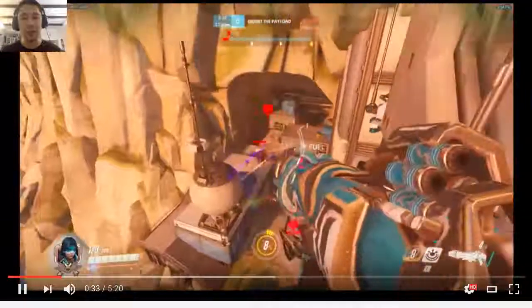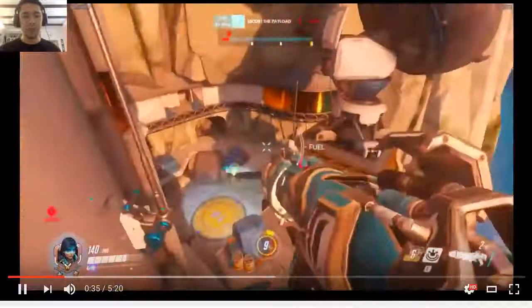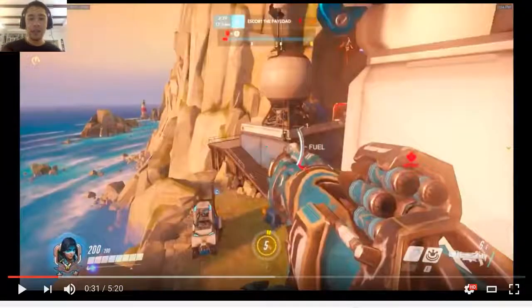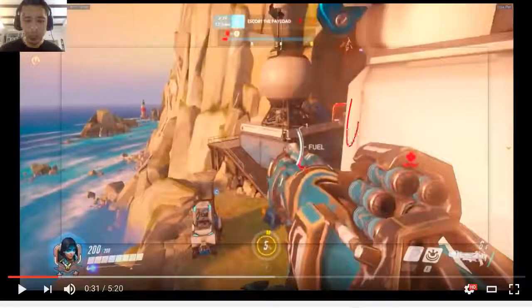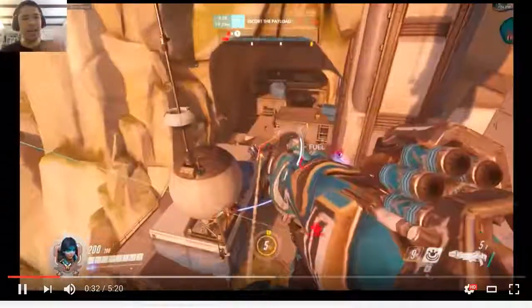Yeah, so this is what I want. It looked like he was kind of shooting at the top of the Reinhardt shield - I wanted him to be shooting just a little bit more behind. And again, I want him to be using this cover here, this wall. He should be playing with this wall as much as possible. He goes way too far forward - there's no need to be going this deep.